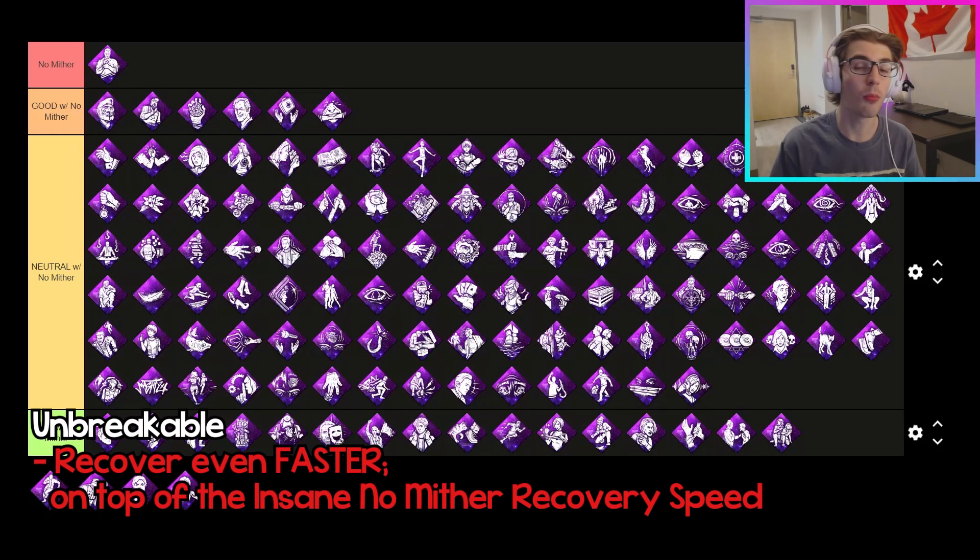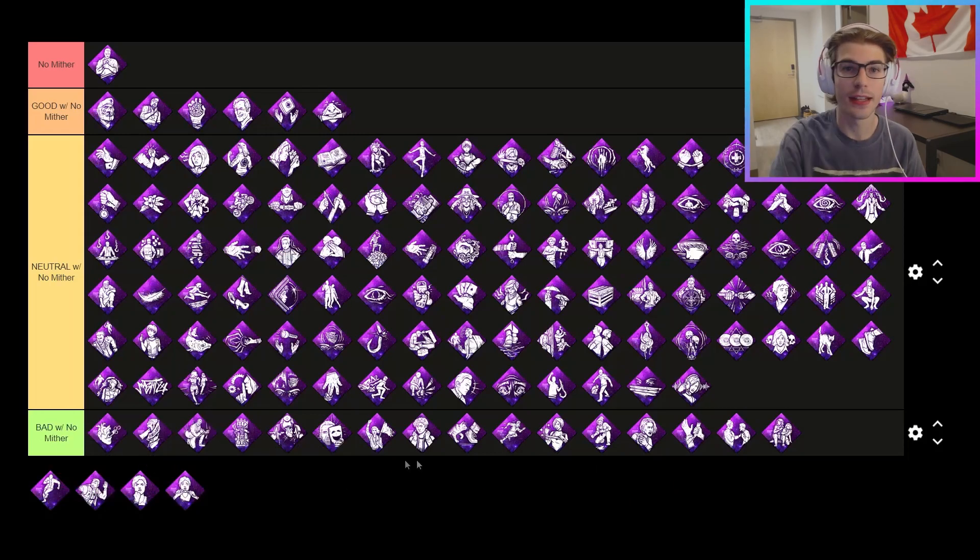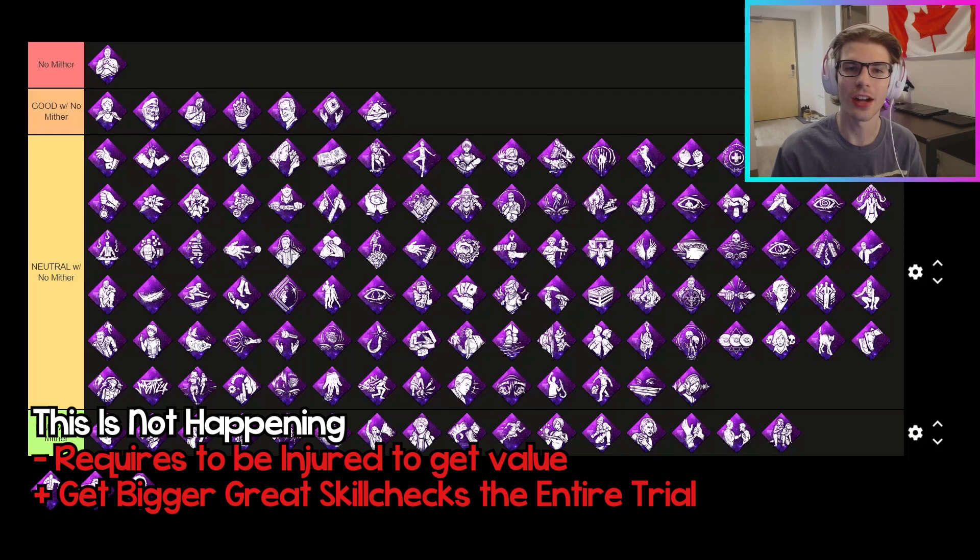The next perk is Unbreakable. Unbreakable works really well with No Mither because not only can you already recover yourself every single time with No Mither, it really shines in helping you recover even faster on top of the already increased recovery speed. The 25% of No Mither stacked onto the 35% of Unbreakable will make you recover five to ten seconds faster, which could definitely mean the difference between getting a full recovery or not. Consistently recovering will get you one or two recoveries per trial that you usually wouldn't have been able to get. The next perk is This Is Not Happening. Although on its own it's not a great perk, it works super well with No Mither because it requires you to be injured in order to get its value — so you'll be able to get bigger great skill checks for the entire trial. The fact that you get it 100% of the trial just makes it work super well.